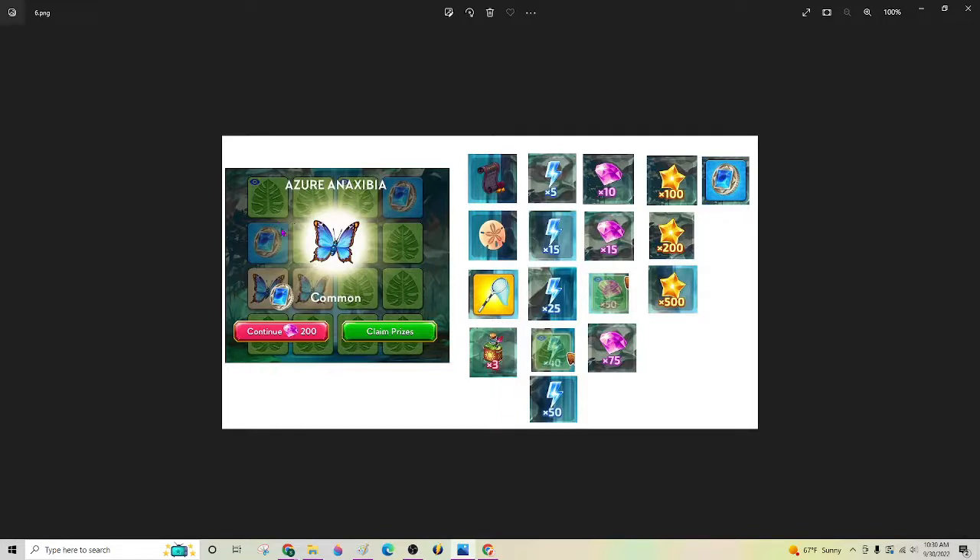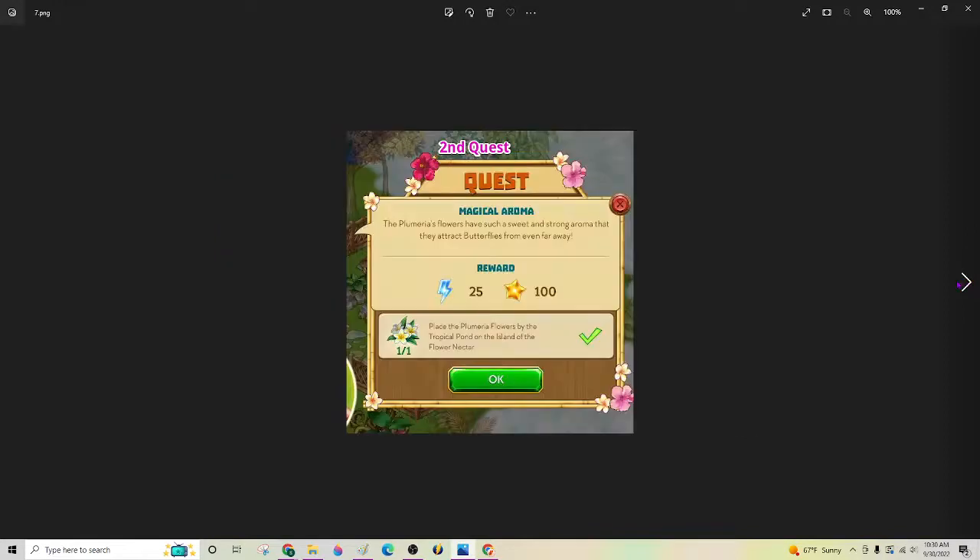Also, to get these extra rewards — you can see there are two there — there's also a match of butterflies. You have to have a match of butterflies at the end, but in order to get any other reward that you have uncovered.